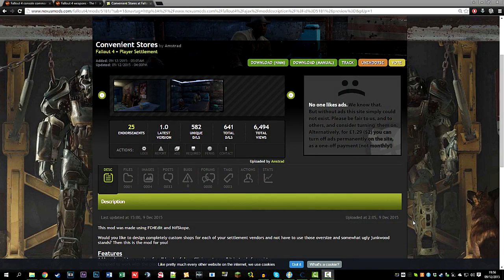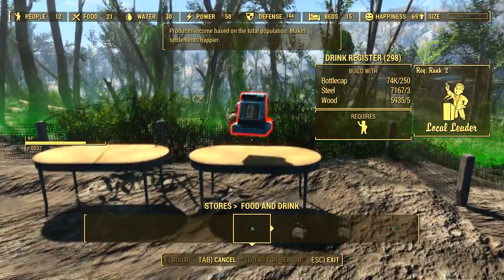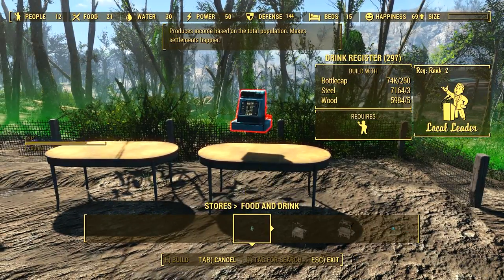Hello and welcome everybody, it's an epic player name and today we're going to take a look at another Fallout 4 mod. This time on the table is, funnily enough, convenience stores, which kind of has to be put on the table.